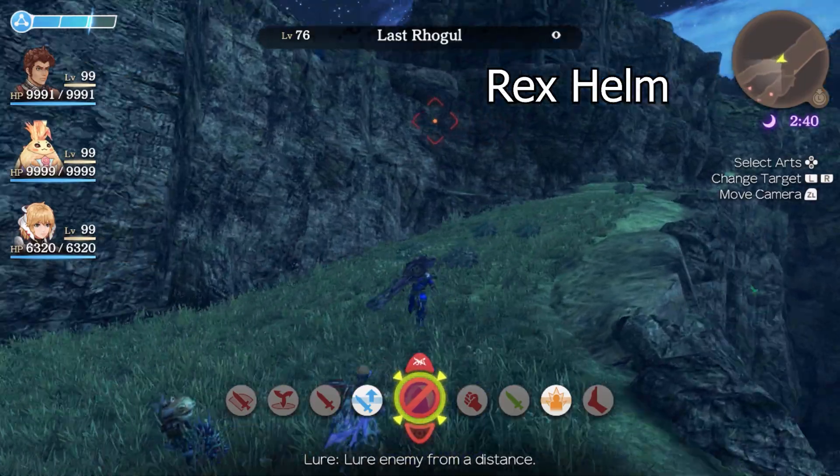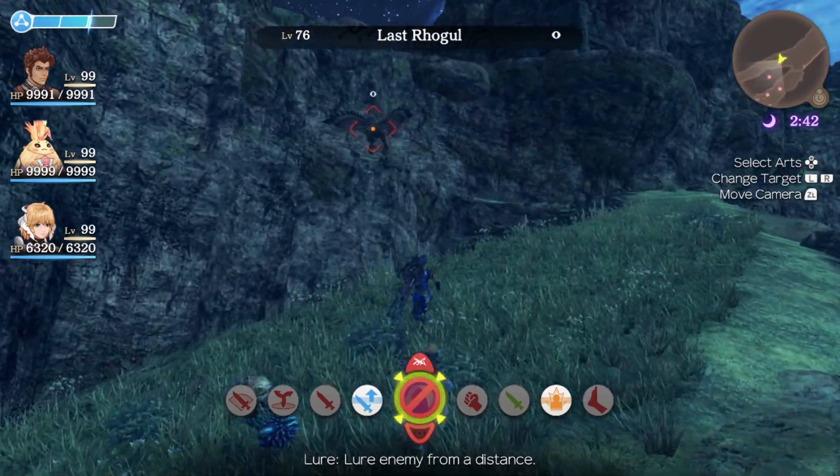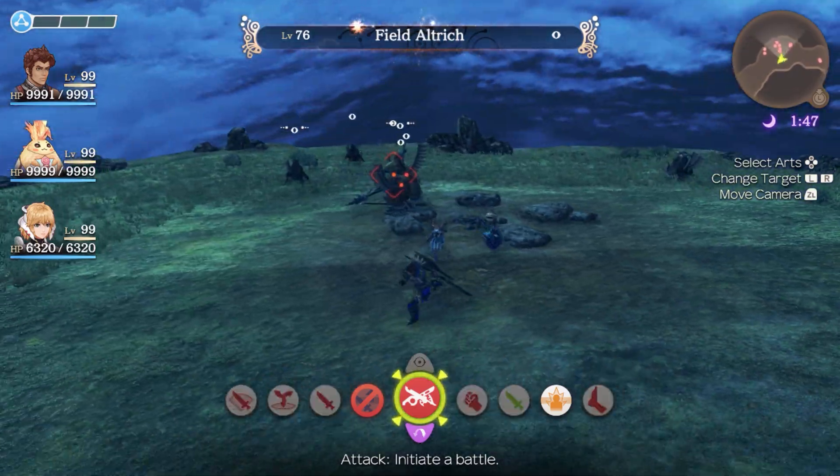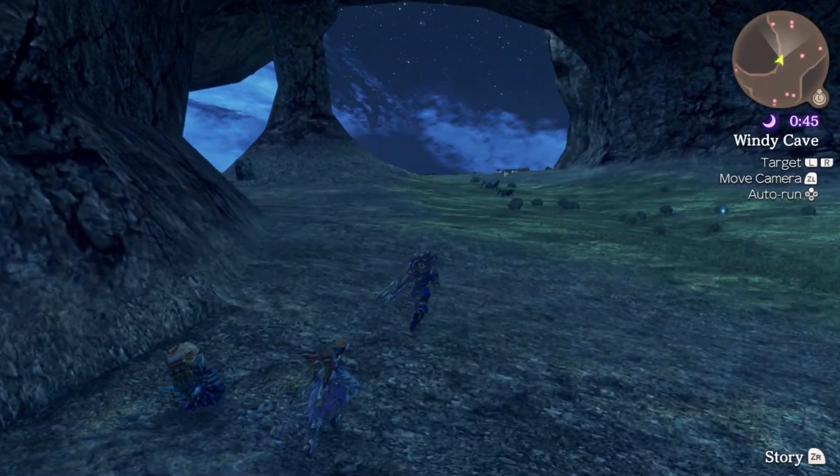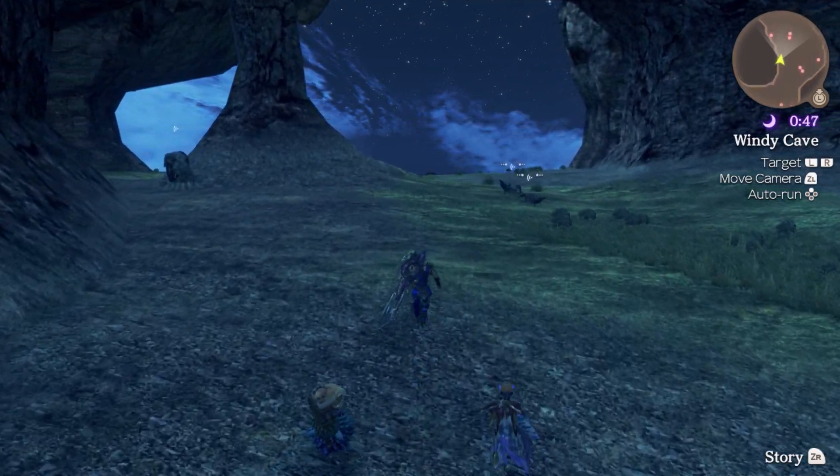Next up we have the Rex Helm, which can be found from the Last Rogel near the Crevice Waterfall. Since we are already here, the Field Ultritch drops the Rex Graves. To locate this area, you must go through the Windy Cave.